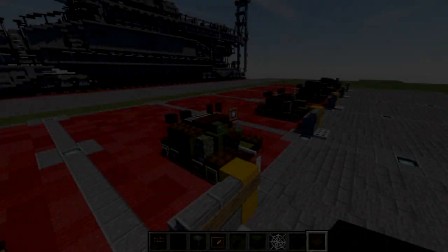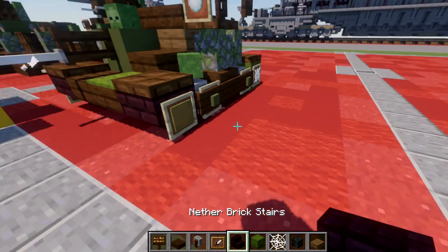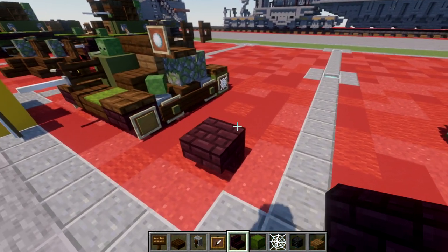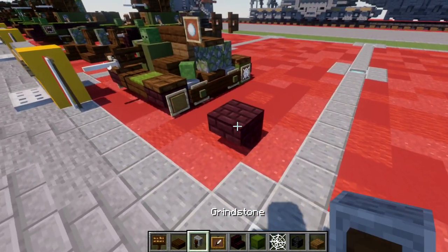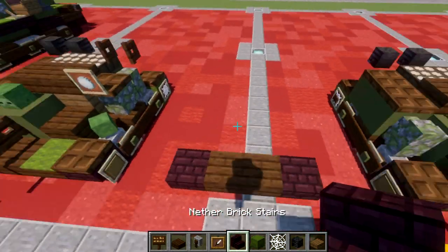So to get started here for the TKS, what we want to do to begin with is place down the narrow brick upside-down stair, just like this. After that, we want to go over from the narrow brick stair with two dark oak top slabs, and then a narrow brick upside-down stair over here on this side.